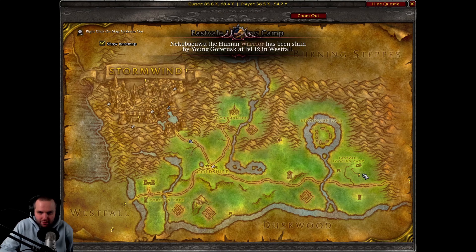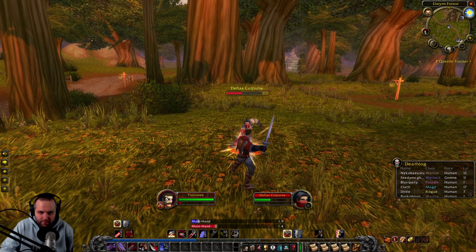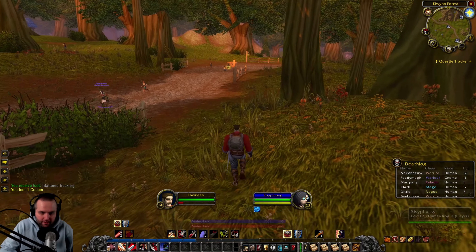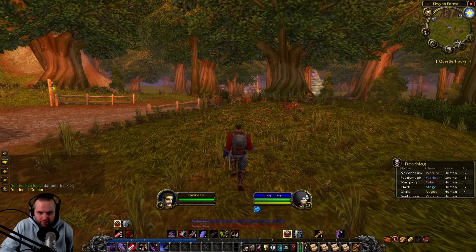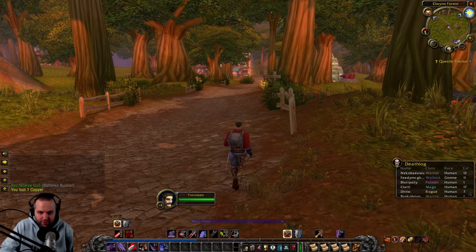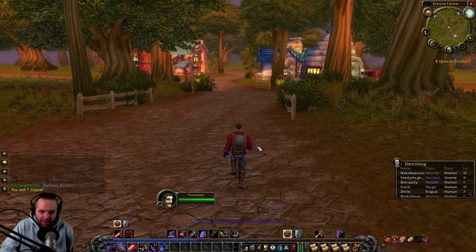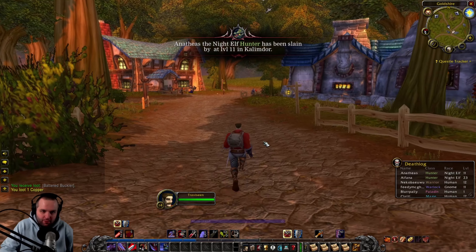Hopefully we have the item that we need to deliver to Marshal Eager. Supposedly this guy can drop Linen Cloth. Oh, we got a shield. Yeah, it's an interesting game now with the Auction House — it's insane what you can purchase. It must be great being a high level. If you really go hard and get a high level, you can just purchase so much stuff for cheap.